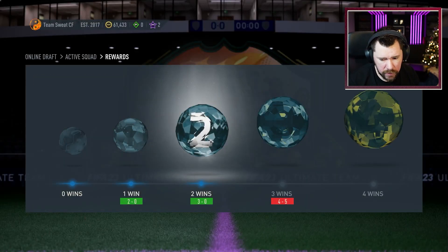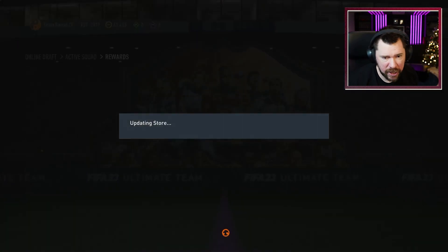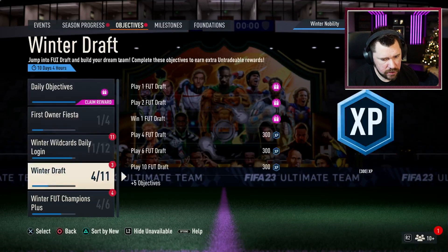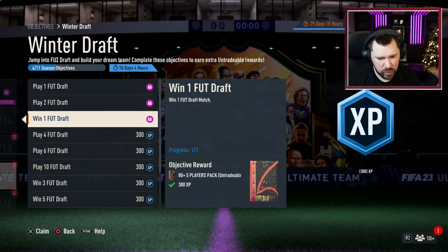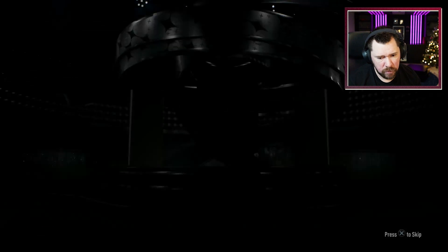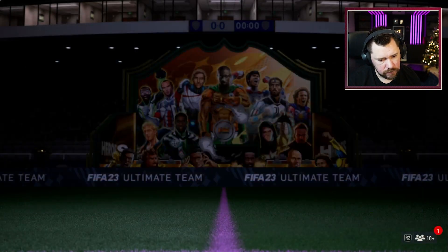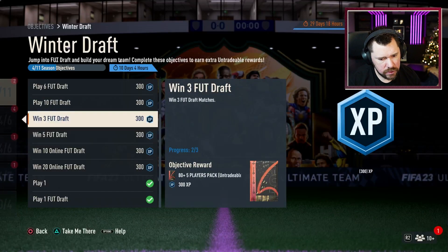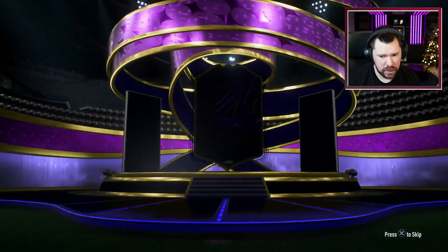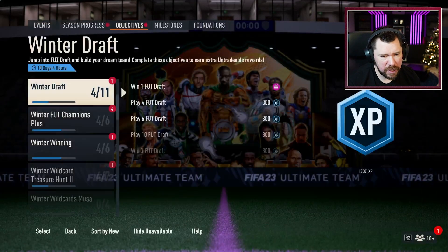Either way, let's go and get our rewards. A jumbo premium gold pack and a gold players pack — not bad. We also get some draft objectives: I think three we completed. So we get play one, play two, and win one — which means we get another token, always nice. We need just a few more to get the upgrade pack, the 83 by 25. We get ourselves a Once to Watch Schlotterbeck, which isn't bad — could be used in some squads. It's a managerial masterpiece or something. Hopefully he goes on a mad run and gets some big upgrades.